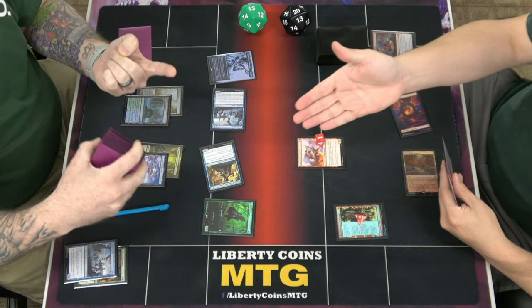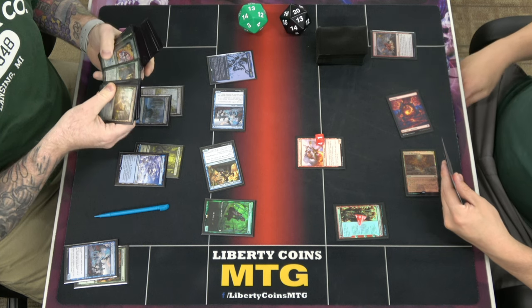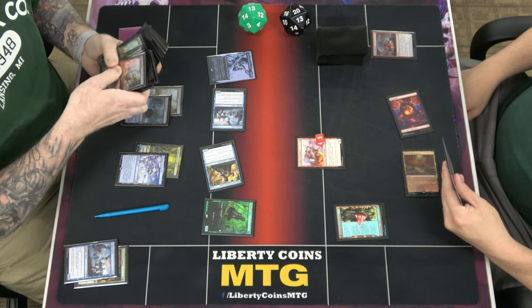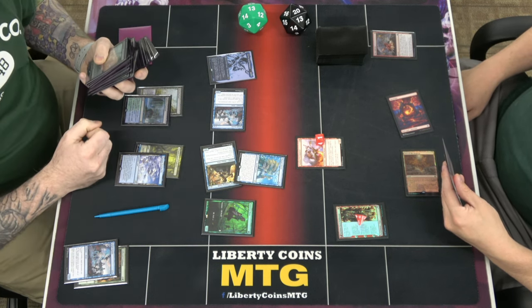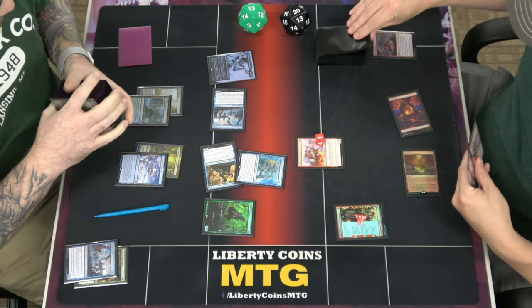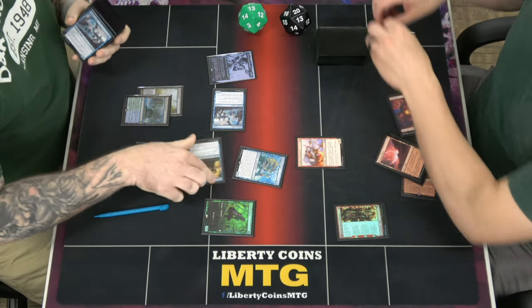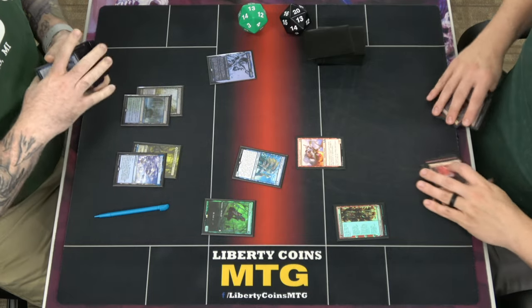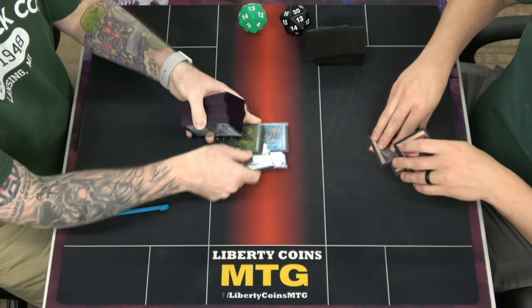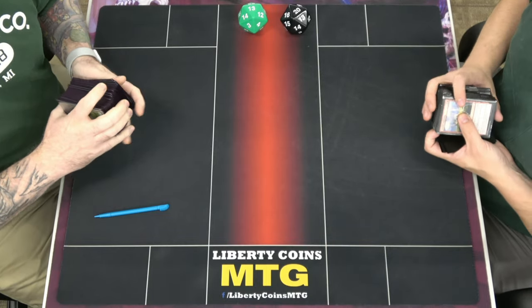Do you want me to show you Thassa's Oracle? Yes, I do want to see it — for the camera. Way to get the Thassa's Oracle out. Super quick. So in response, make him draw a card. It was a land. You won't need to. You make him draw a card before the Oracle. Oh no, that was over, baby. Nice. What a game of magic. Combos.